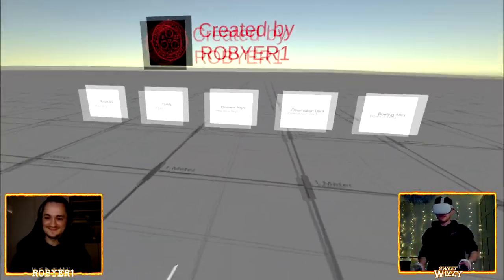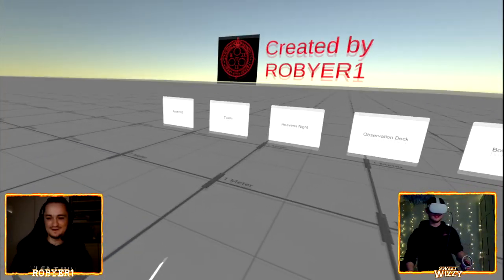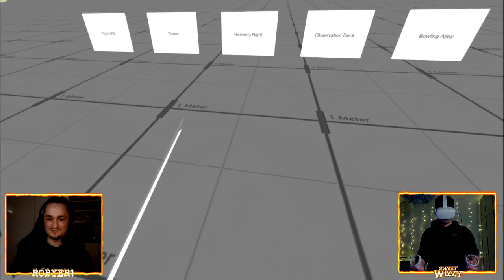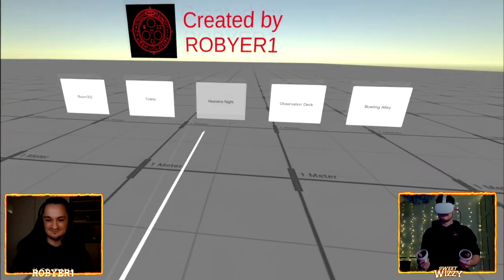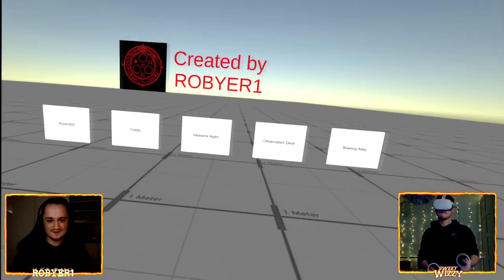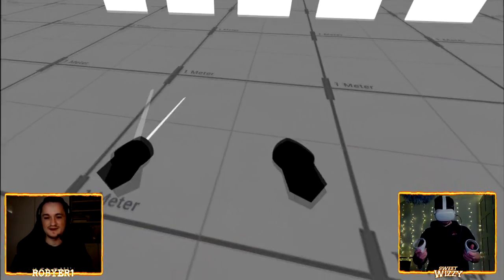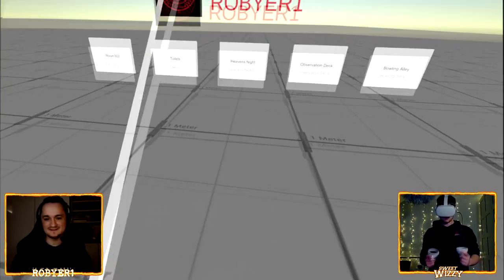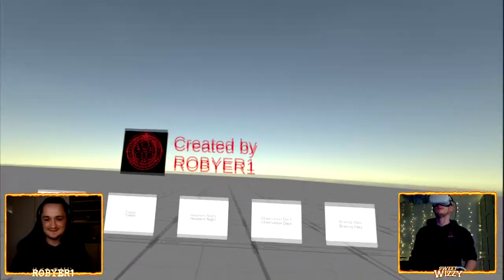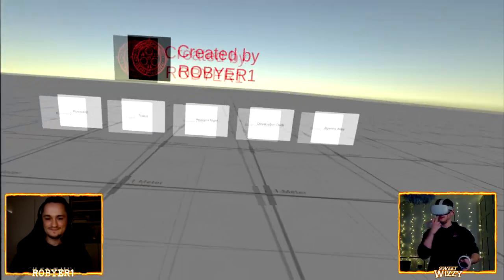Thank you very much for joining me today. Would you like to introduce yourself? Sure. My name is Robert Farving. I go by the aliases of Rob Year One or Rob Year Two online, and I'm a VR developer mainly. We're looking through some Silent Hill content I've been creating lately — basically making it for the fans, bringing back some of the old classic PS2 assets and bringing it into a more immersive space. And as you all know, my name is Wizzy.